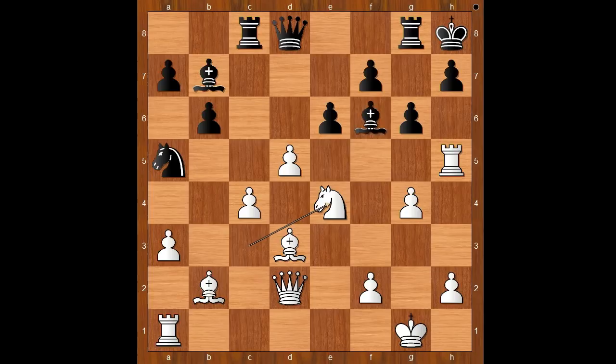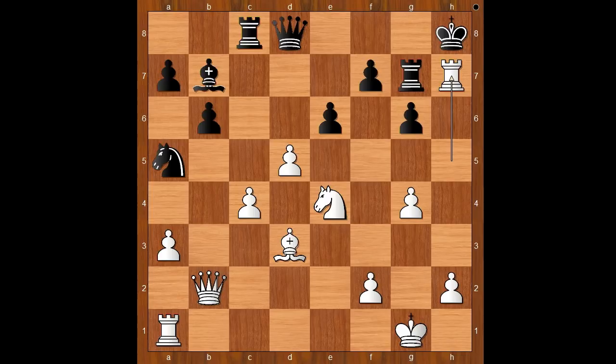Knight to e4. Bishop takes bishop, queen takes bishop — check. Rook to g7. White to move. White has to take care of his rook — true or false? What is the best move for the rook? Perhaps rook to h3 is not a bad move. Incevic played rook takes pawn on h7 check.